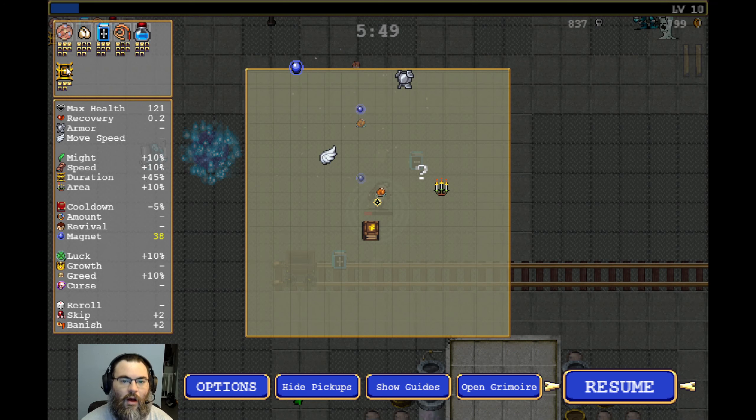Upgrade my whip. Come on, there we go — one extra whip. Should be leveling up fairly soon. Duplicator is great because it just duplicates every projectile I fire, so I definitely think I'm going Duplicator. It should be noted the Whip and the Bible do count as projectiles — that's awesome. Clover gives me extra luck, letting me get some more rare items in my drops. That's a great success.